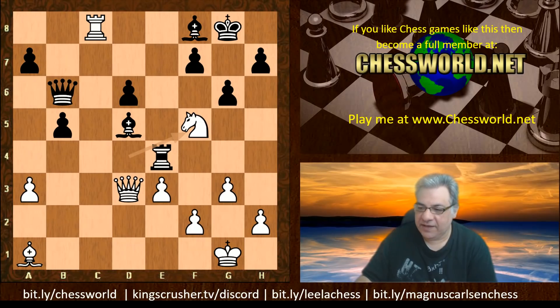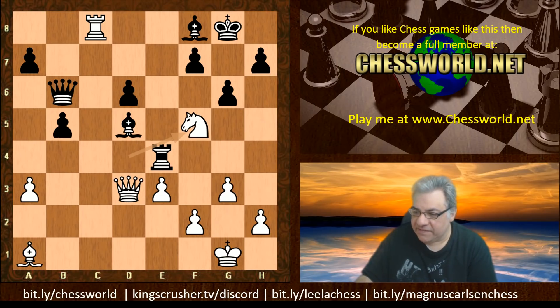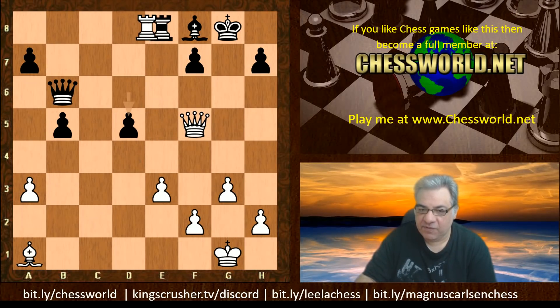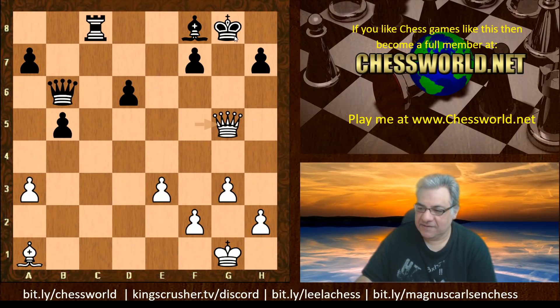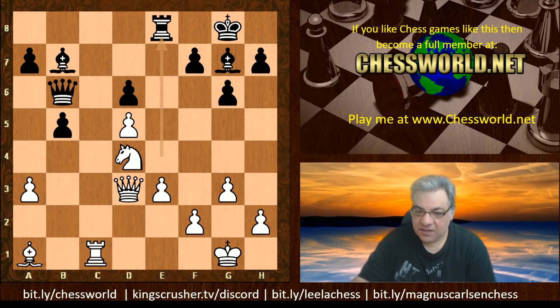The move is Nf5 - threatening Nh6 because the bishop pins, and also Queen takes d5. If the Bishop moves, Nh6 is checkmate - that bishop is covering the escape squares. If g-takes then Queen takes d5 and white is just much better. If rook takes then there's another nice mating pattern with Queen g5 check, mating off the Bishop g7, Queen takes g7. Nice little tricks with d5 in this game.